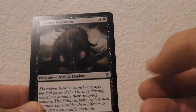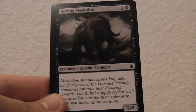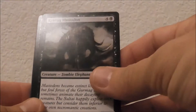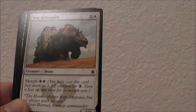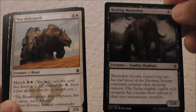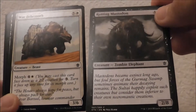Rotting Mastodon — a 2/8 for five mana. It's a big, heavy blocker, so that's nice. He can attack, but it's kind of good to leave him up for blocks because he can block pretty much anything, including a Woolly Loxodon. War Behemoth is a 3/6 with Morph — for five mana you can turn it face up, though it costs six mana total. I don't think the Morph is that good on this particular card. You can surprise a Morph card and take it out, but I think I would rather have Rotting Mastodon because it's cheaper.